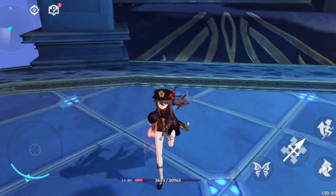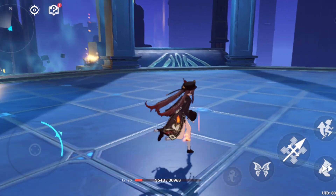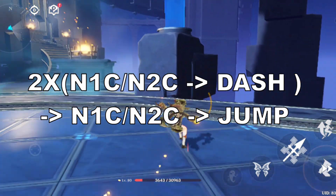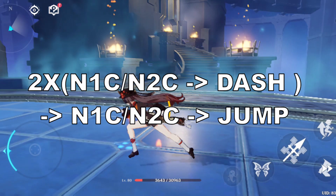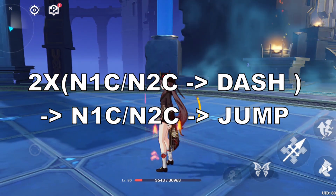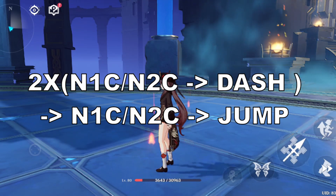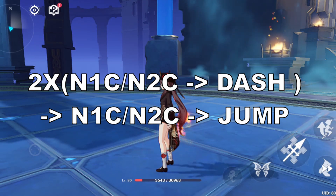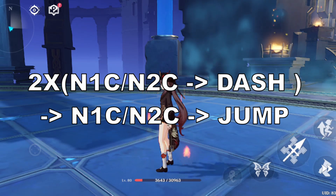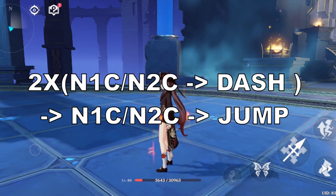As demonstrated, since there is a cooldown on dash, you can tap dash twice but not three times consecutively. The recommended rotation is: two times N1C or N2C into a dash cancel, then after performing those, go into N1C or N2C with a jump cancel. That is one of the core rotations for playing Hu Tao.